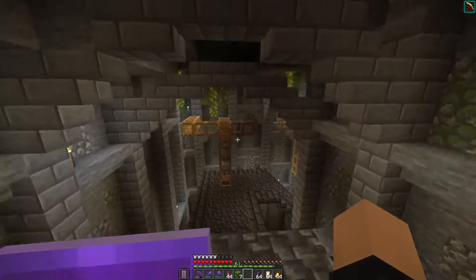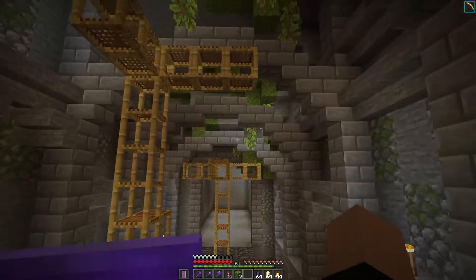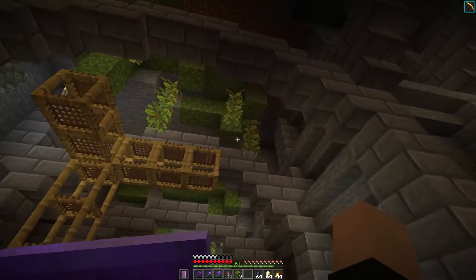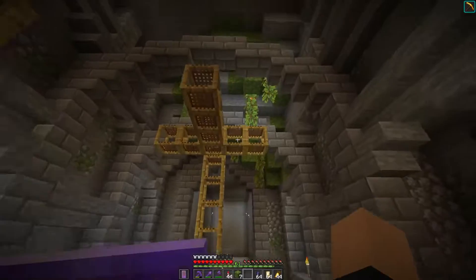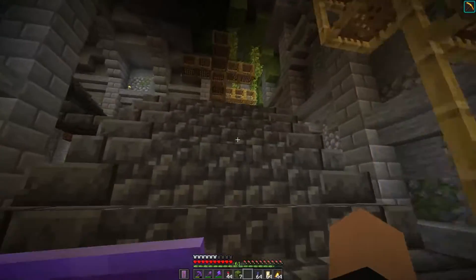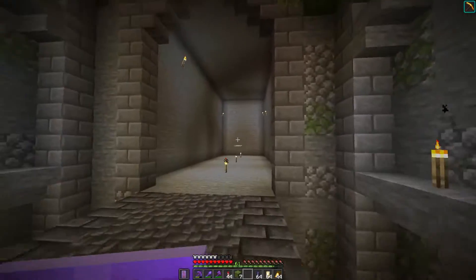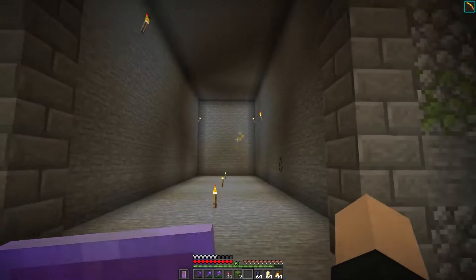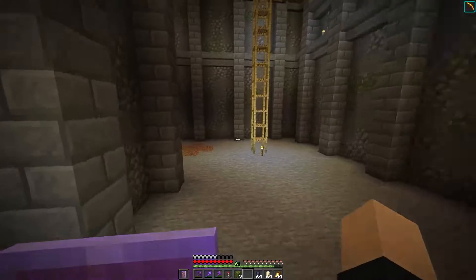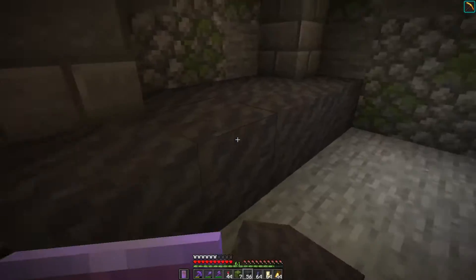Now that we have a whole lot of mud blocks, we can finally get some of this flooring filled in. I started working on the ceiling a little bit — I've got some patches of moss with the glow berries growing down, kind of just all up in the ceiling, and I have plans to add more. But right now I've got a lot of mud in my inventory so I'm just going to get started laying this down.